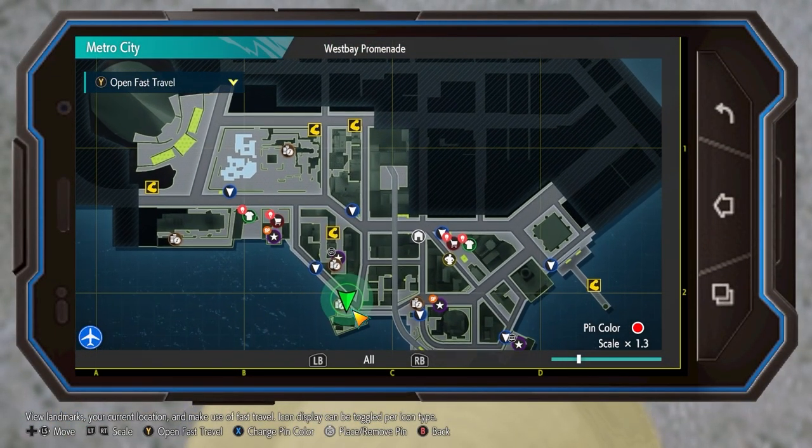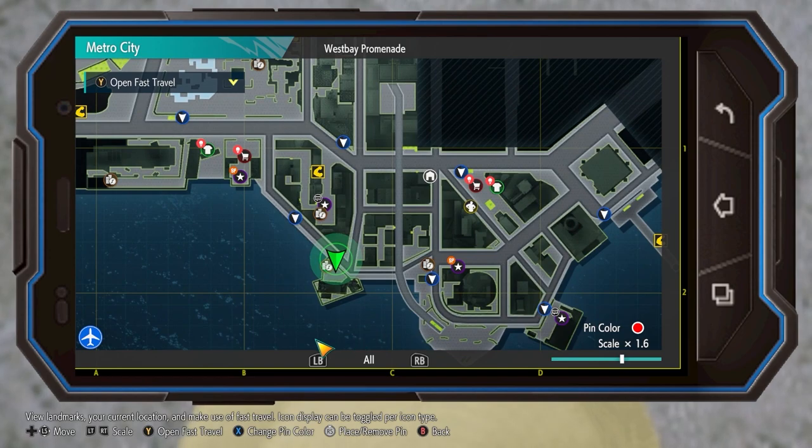If you head over to Abigail's Scrap Metal, which is located southwest of where you start the game and a little north of the North Bay Promenade, you unlock the bus stop to this later in the game, but you can just walk over to it as soon as you want.